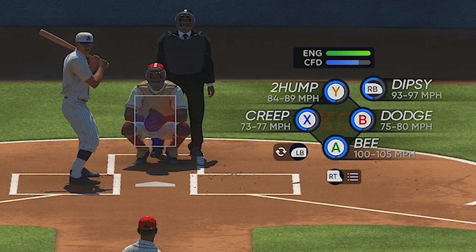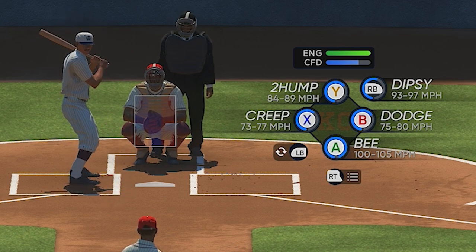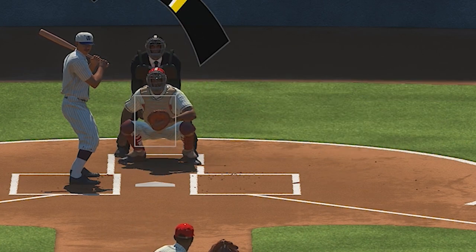I just realized the fastball is known as a 'B.' I'm assuming the curveball is a 'Dodge.' The 'Two Hump' is probably the curve, the 'B Dodge' is probably a slider, the X is a change-up, and the 'Dip C' is probably something like a slurve.